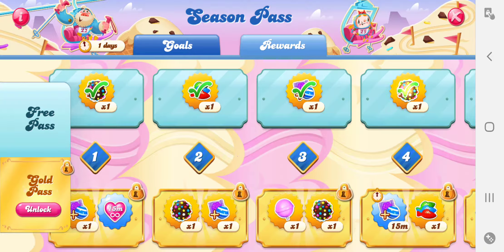We are going to get a Color Bomb, which is an amazing booster. And if you had played with Gold Pass, you also got 15 minutes of unlimited Stripe Wrap combos and a Jellyfish booster.